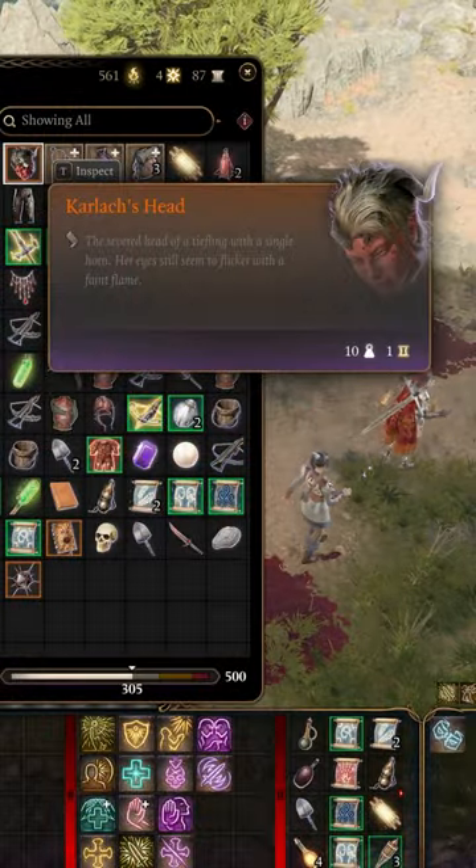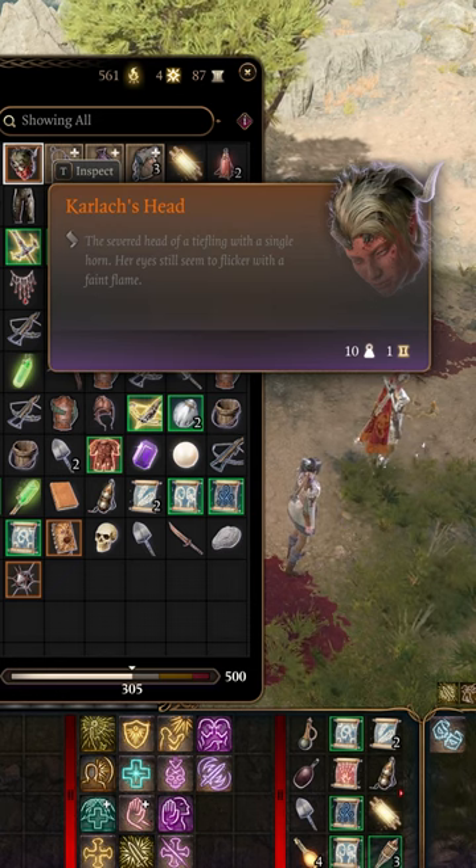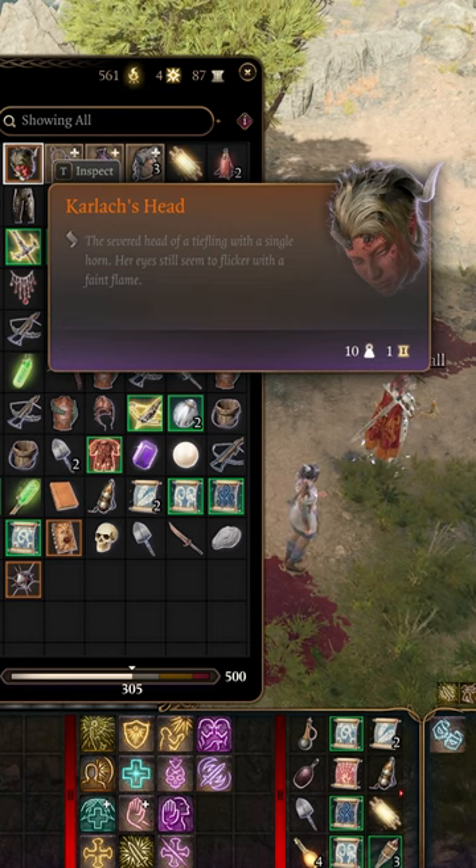Once you have her head, this item is orange rarity, meaning it's a story item. But instead of bringing it back to Anders, you can actually use it as a key to unlock a secret room.